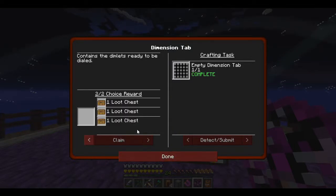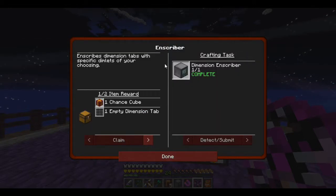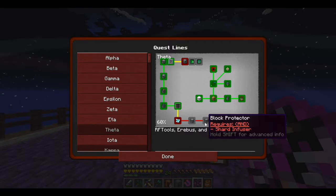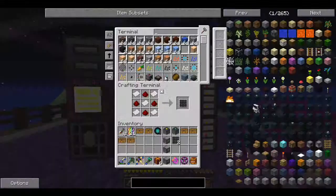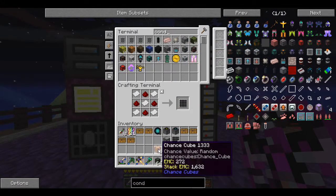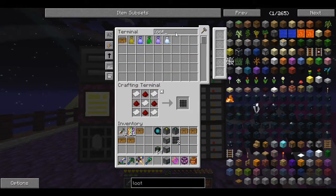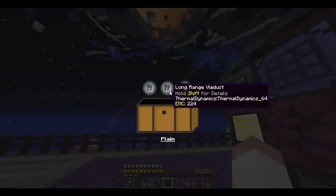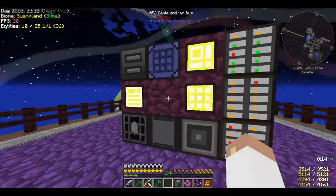I didn't realize RF Tools was actually going to be this simple. We've got everything we need. Oh, I didn't collect that loot chest — that's why I didn't get it. We're not worried about the shards just yet. Now that we've got all the RF Tools stuff, let me get a whole bunch of conduit to power all this. Let me open these loot chests while we're standing here — I've been having a lot of fun off-camera getting ready.